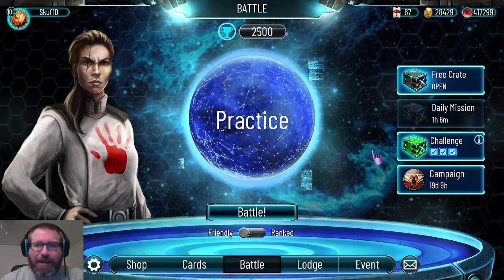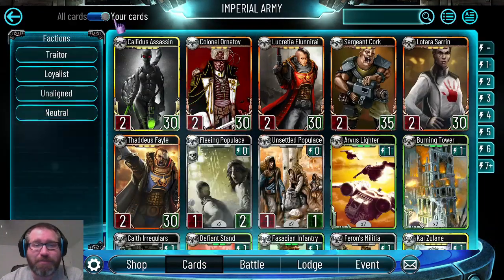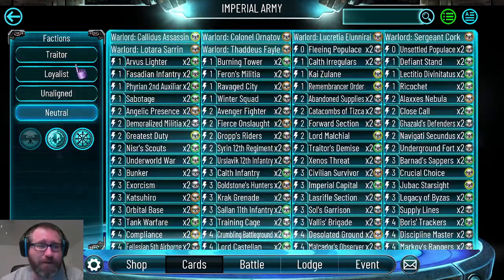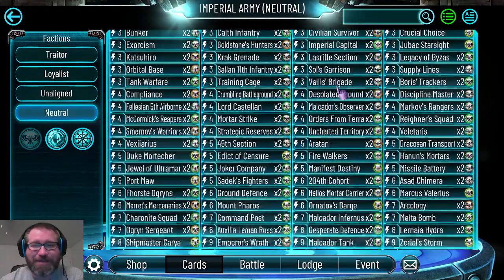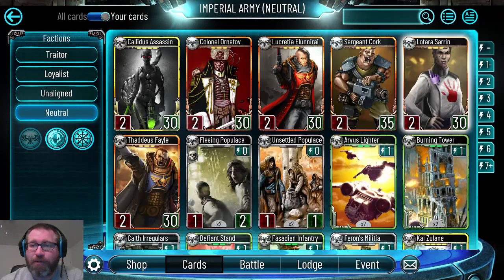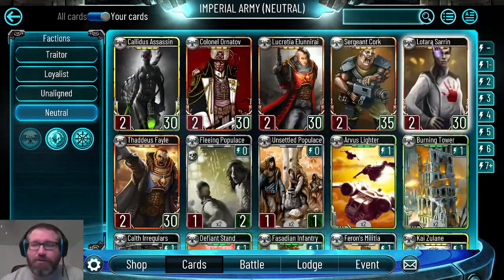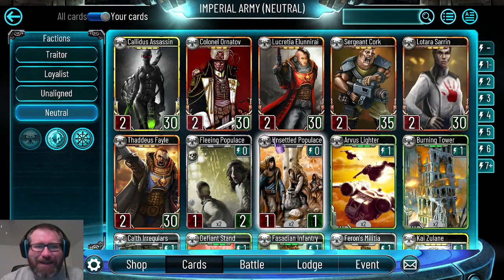This has been a long-term project. The neutrals have got far more cards than your standard faction, so doing a card by card for them takes a ridiculous amount of time. Right at the onset of me doing the imperial army card by card, we were just getting into the Terra expansion and we were going to see some new neutrals added - and we have seen several new neutrals added.